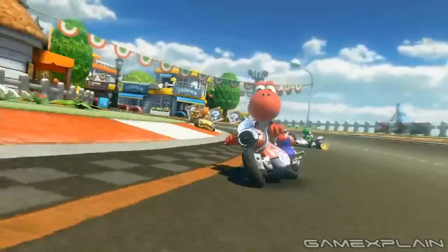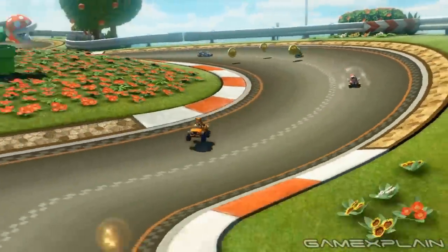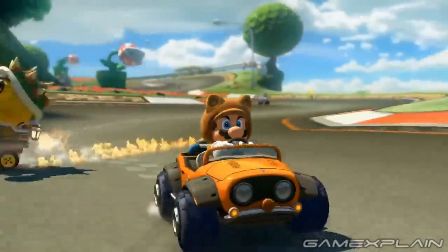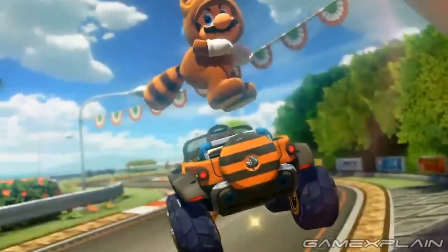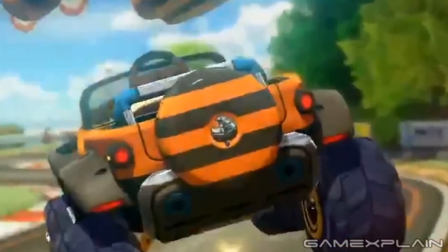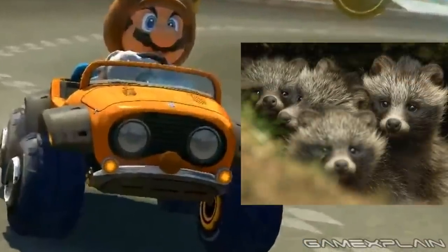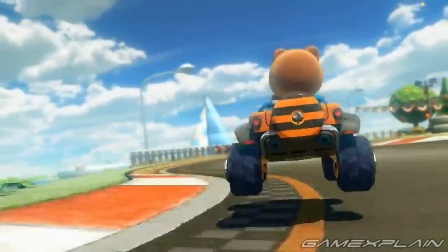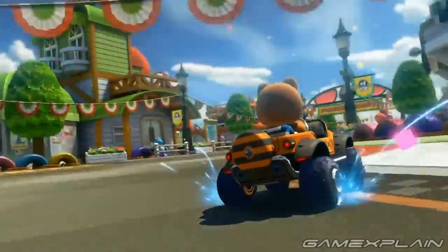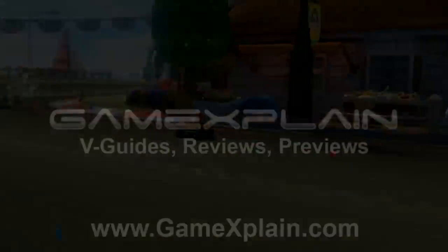The trailer also showcases the 4th and final cart body in Pack 1 of the DLC — a Jeep themed to the Tanooki suit, with a black and orange striped spare tire, a Super Leaf icon on the back, and a front reminiscent of a Tanooki or Raccoon, with goggle-like eyes and a nose just below. And that's everything we could dig up on Yoshi's Circuit in Mario Kart 8 — let us know if we missed anything in the comments, and stay tuned to GameXplain for more.